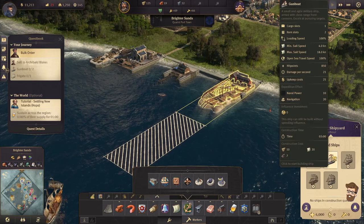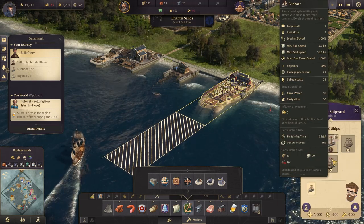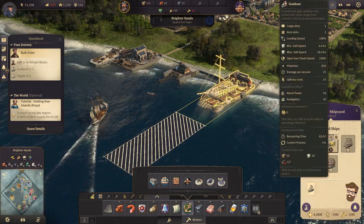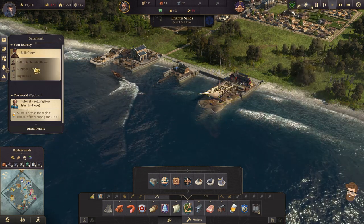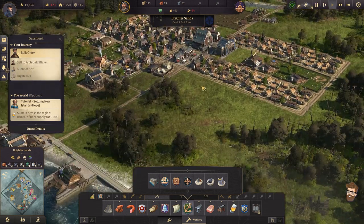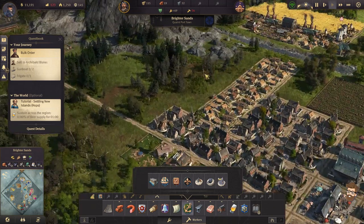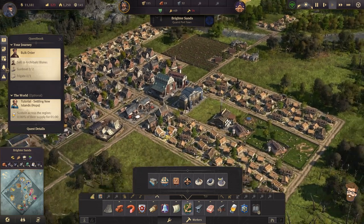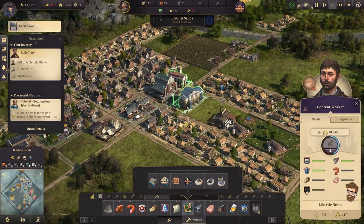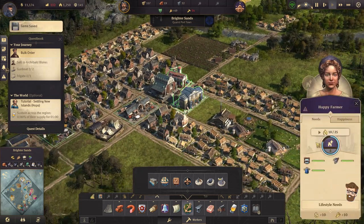Speaking of — let's build our first gunboat! It's going to take three minutes to build, but we'll sell those off. And then hopefully we'll figure out how to get to artisans. The artisans will get us towards artisans and frigates.